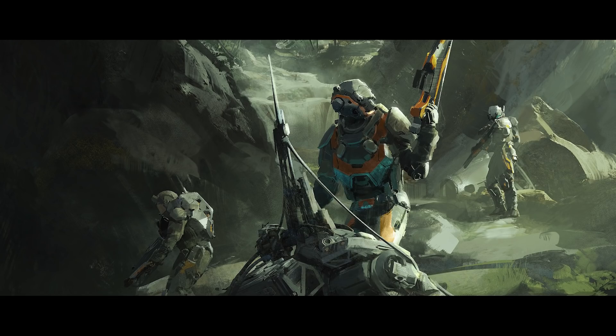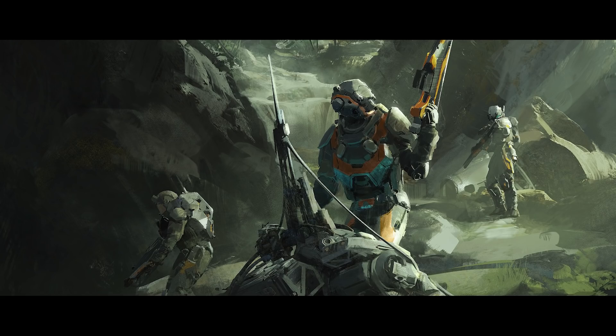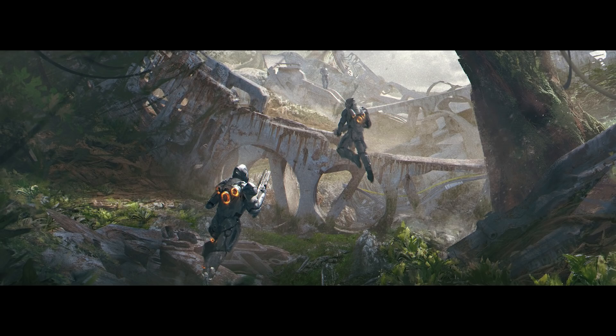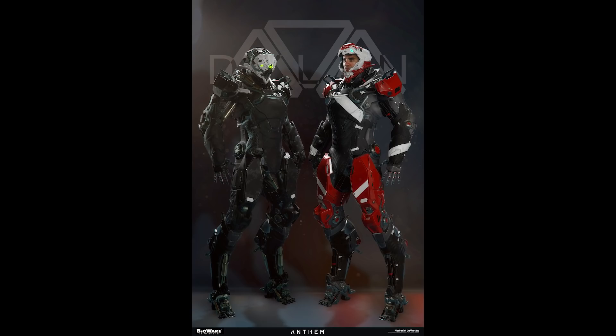These next images come from Murat Zakirov — I'm so sorry if I butchered their name — but these are early concept paintings of what Anthem would have been if it was a survival game. As you can see there are very early concepts of what they called the medium exos, and you can see they're using their jump jets to ascend over obstacles. Originally Anthem wasn't going to feature flying, but instead it was going to have grappling hooks and short jump jets.